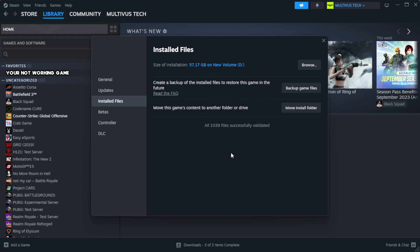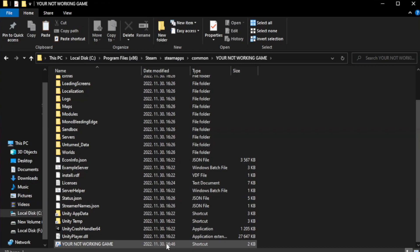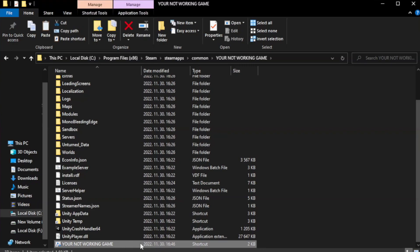Wait for the verification to complete. After complete, right-click your not working game application and click Properties.